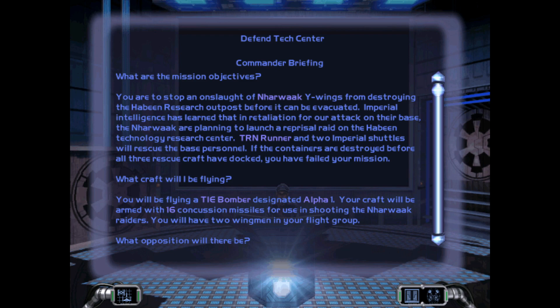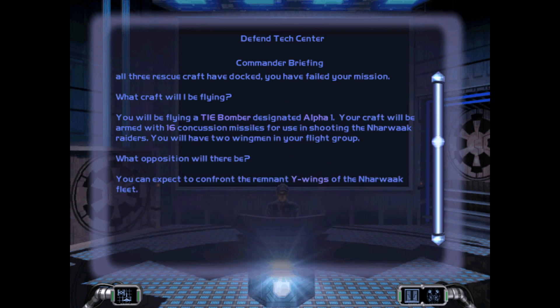Imperial intelligence has learned that in retaliation for our attack on their base, the Nahuatl are planning to launch a reprisal raid on the Habean technology research center. Transport Runner and two Imperial shuttles will rescue the base personnel. If the containers are destroyed before all three rescue craft have docked, you have failed the mission. You will be flying a TIE Bomber designated Alpha-1, armed with 16 concussion missiles. You will have two wingmen in your flight pool and can expect to confront the remnant Y-Wings of the Nahuatl fleet.